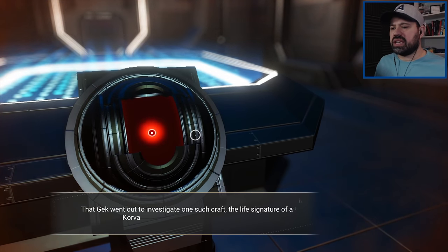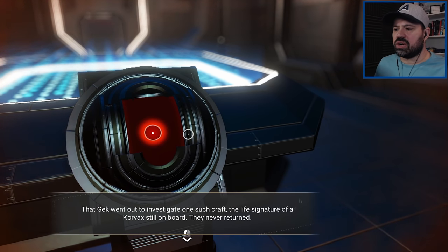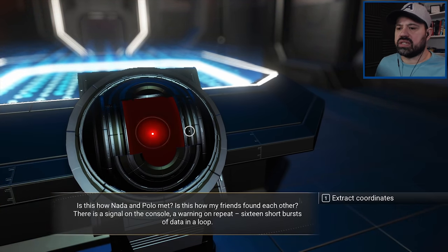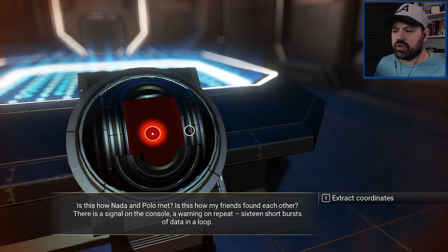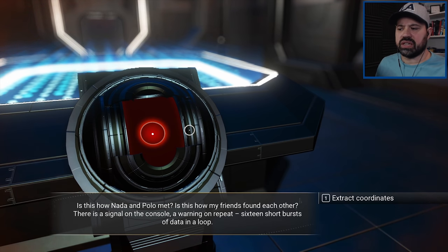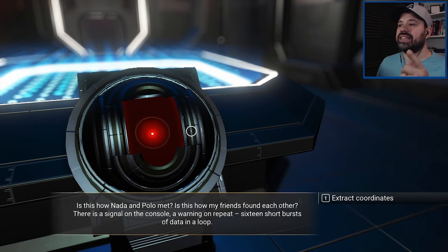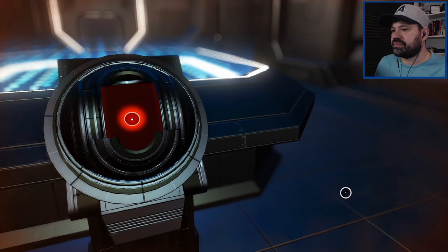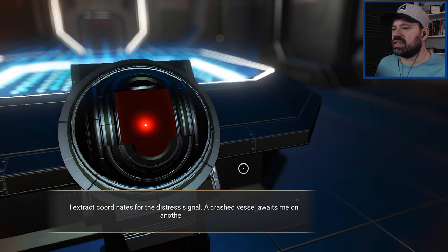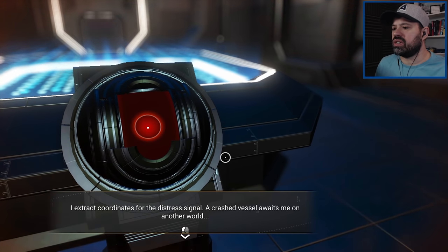This posting was meant as a punishment, but it appears it was the making of them. They found strange things in the wrecks — aberrations, data that spoke of worlds that do not exist and events that did not happen. That Gek went out to investigate one such craft with the life signature of a Korvax still on board. They never returned. Is this how Nada and Polo met? There's a signal on the console — a warning on repeat. 16 short bursts of data in a loop. 16 — there's that 16 again. I extract the coordinates of the distress signal. A crashed vessel awaits me on another world.